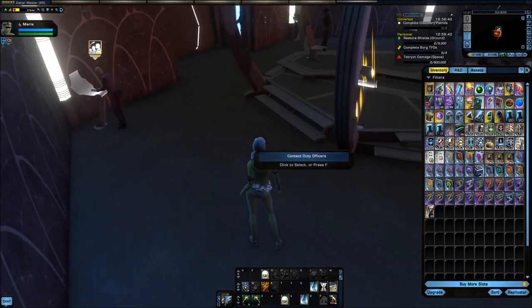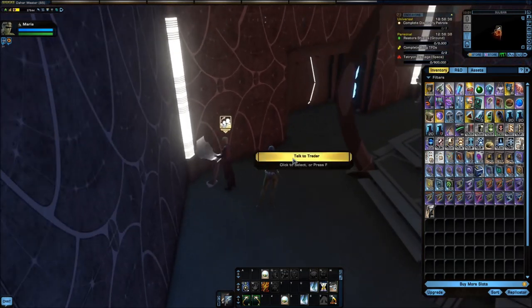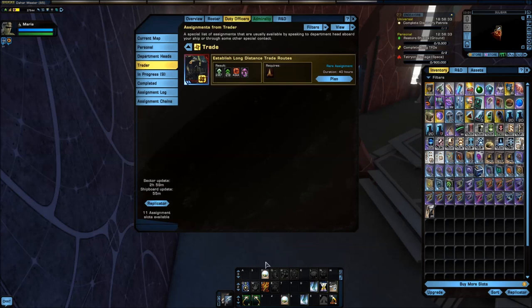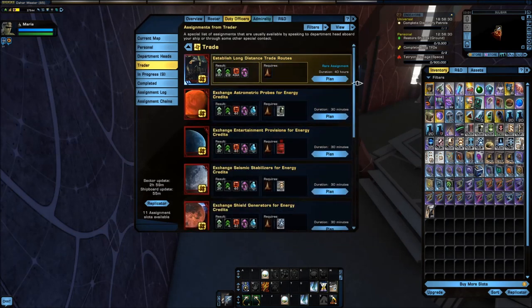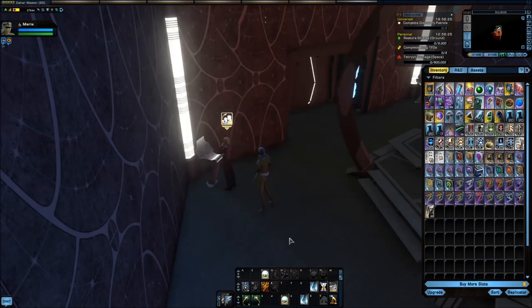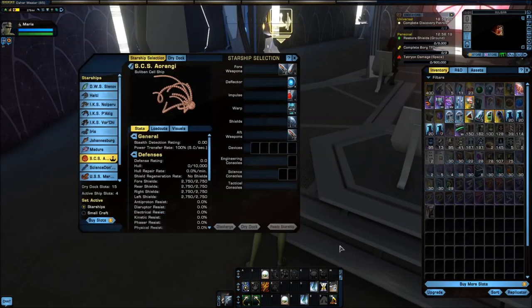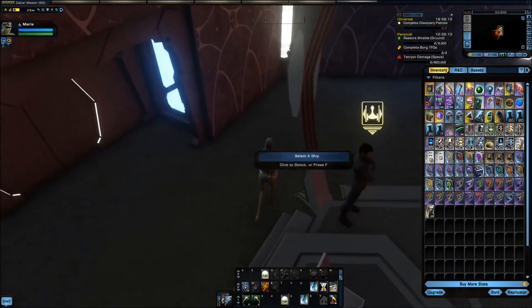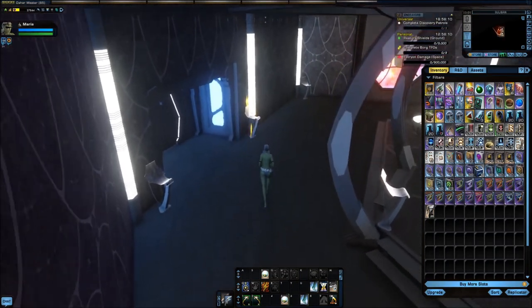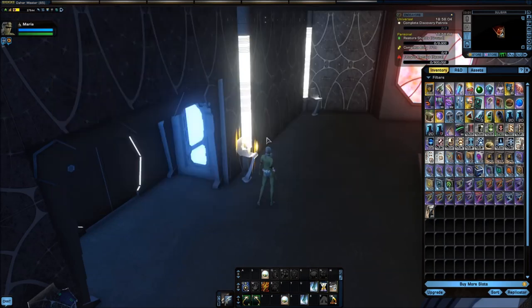So why else should you get a Suliban cell ship? Well, you have access to a trader that'll give you trading duty officer assignments if that's what you're looking for. You also have access to your ship selector, so you can select any of your active ships. And you also have — this is pretty cool — exchange, bank, and mail.